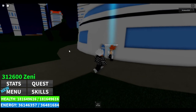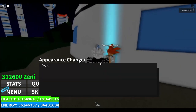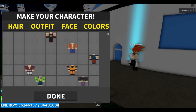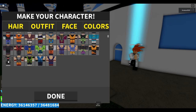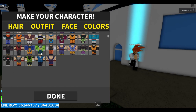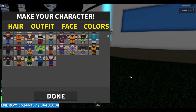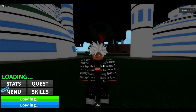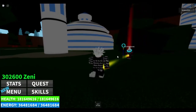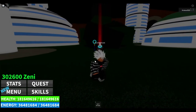Y'all probably noticed the Supreme outfit we were wearing. If you go to the appearance changer, there's nothing new in hair, face, or color products. In the outfits, however, we got some new stuff — one, two, three, four, five, six, seven, eight, nine. Nine new outfits! Y'all can combine different types of outfits. For me personally, I went for the Supreme outfit because it looks really good. Slap that on and boom — it looks nice, especially with the white hair, it makes it pop out more.